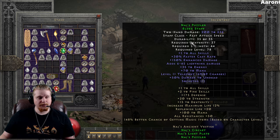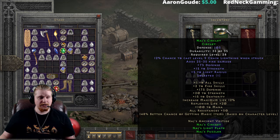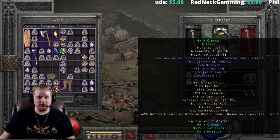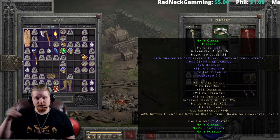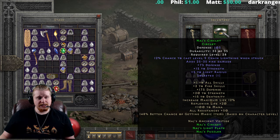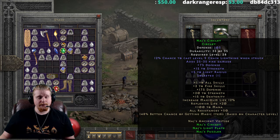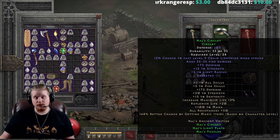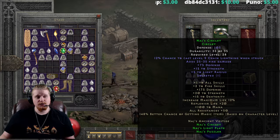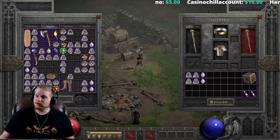We also have Naj's Circlet, which is 105 defense. It has a 12% chance to cast level 5 Chain Lightning when struck — that's about 80 damage to six targets. It's when-struck so you have to get hit for it to trigger, so it's not really worth it. It also adds 25 to 35 fire damage, 75 to defense, and 15 to strength, which could be useful for a mercenary to get extra strength to equip something like a Colossus Voulge. It also has plus five light radius. Honestly, Naj's Circlet is probably the worst piece of this set.